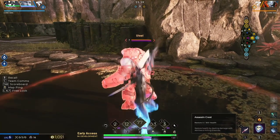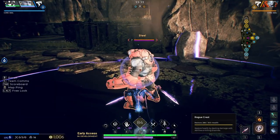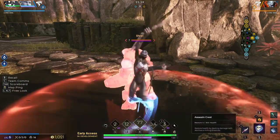The dagger thrown between basic attacks works as a frame cancel and significantly increases your DPS. Although I only recommend using one knife this way, as you will want to use your second dagger to either finish them off or slow them as they try to get away with their blink.